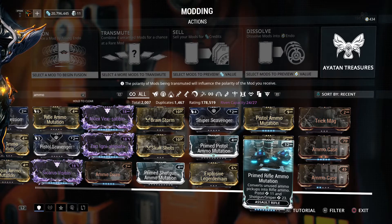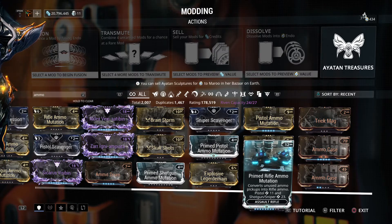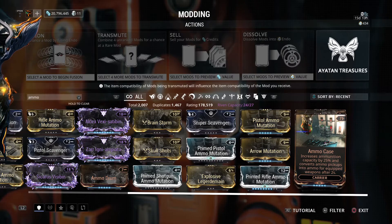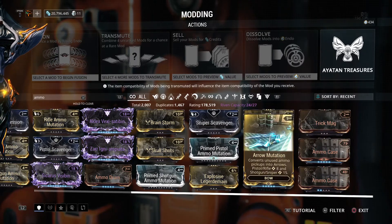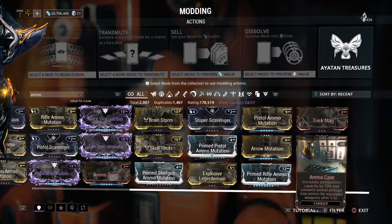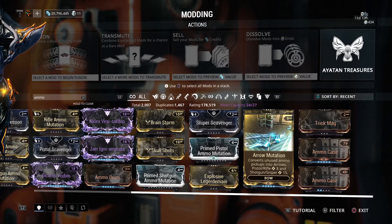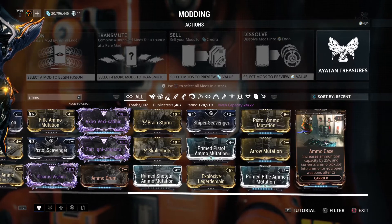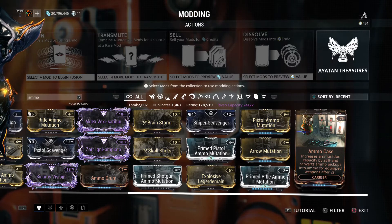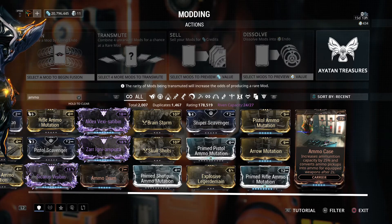So yeah, that's just the way it is. Bottom line: Ammo Mutation mods, especially the primed ones, are better than Ammo Case. But with that said, I'm not going to fault you for using Ammo Case, and in the end it really doesn't matter too much — so there's no point in getting super heated or triggered about it.